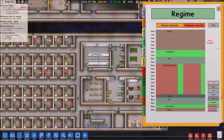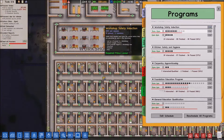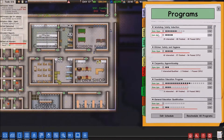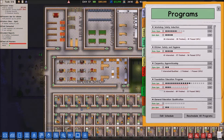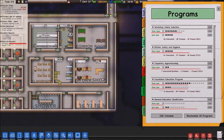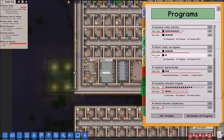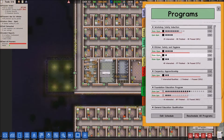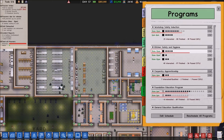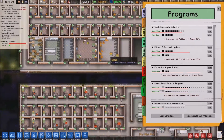So let's set up some new classes for them. Workshop safety - yep, that's set up in this room, perfect. These two rooms need to be redefined. Kitchen safety - add another kitchen safety then. That's working in this room, that's gonna do kitchen safety there, and that one's gonna do kitchen safety there. I don't think I need that one because I don't think I ever have those guys working in that kitchen. Carpentry apprenticeship - we'll do one of those down there as well.